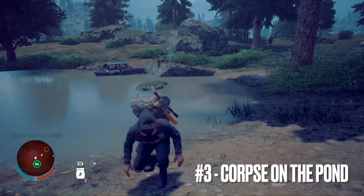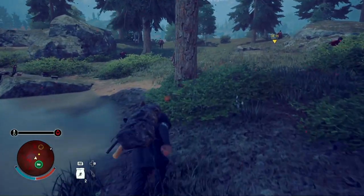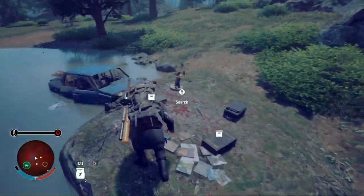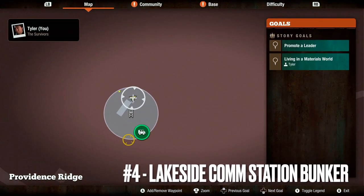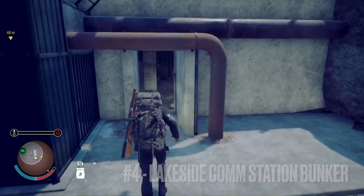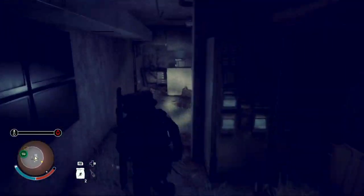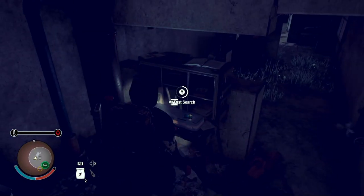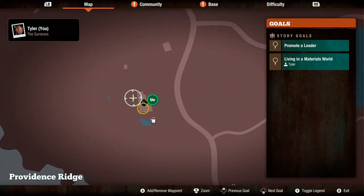Our third location is going to be in the northwestern part of the map, located next to a body on a small pond. Location number four is going to be on the western part of the map, just south of our third location — it's going to be in the bunker behind the Lakeside Comm Station.